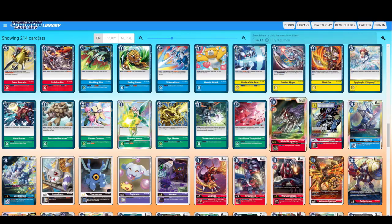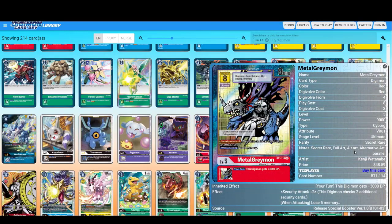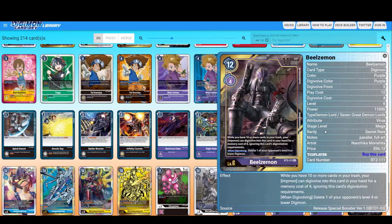After the secret rares come the parallel arts — there are multiple types. This one is a secret rare alternative art. It's a little different; the cost looks different and the stamp here is not golden — I believe this might be a tribute to the old TCG. Some other secret rares have normal characteristics, such as this secret rare powerful art, which does have the golden border and the golden print.